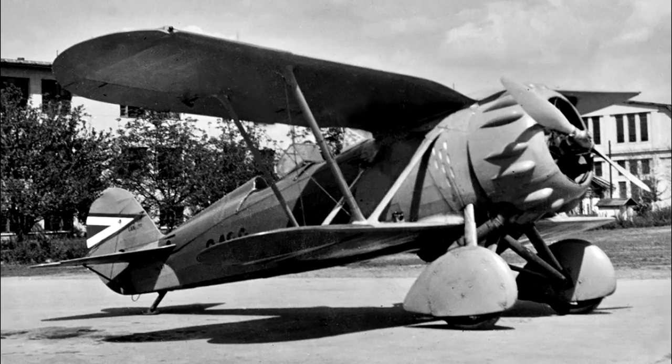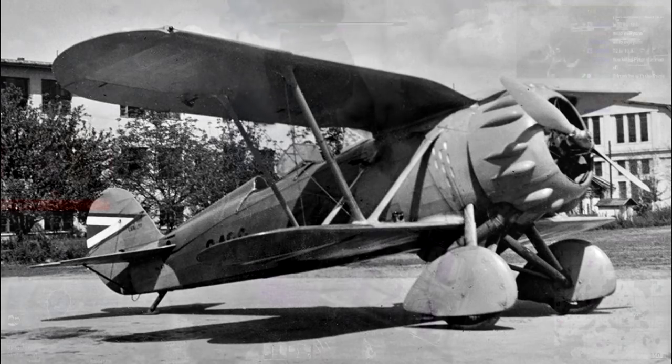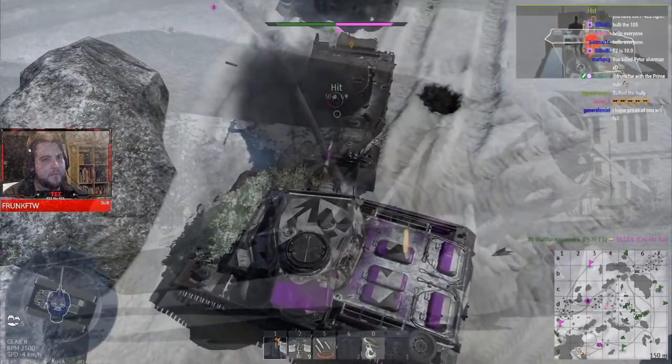The RO-41 was powered by the Piaggio P7 C45, giving it 390 horsepower, with a maximum speed of 322 kilometers per hour. Armament-wise it had two Breda SAFAT 7.7mm machine guns — nothing really to write home about, but another cool little biplane in Italian history that hopefully will be represented in the game at some point.